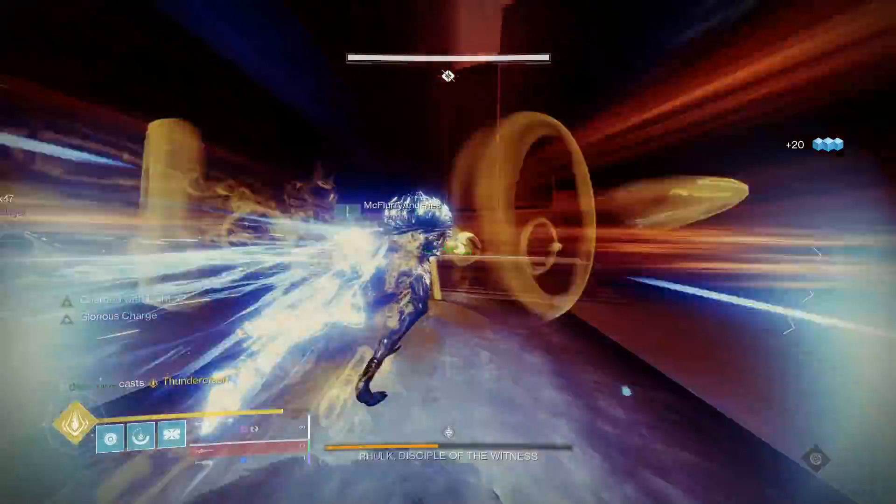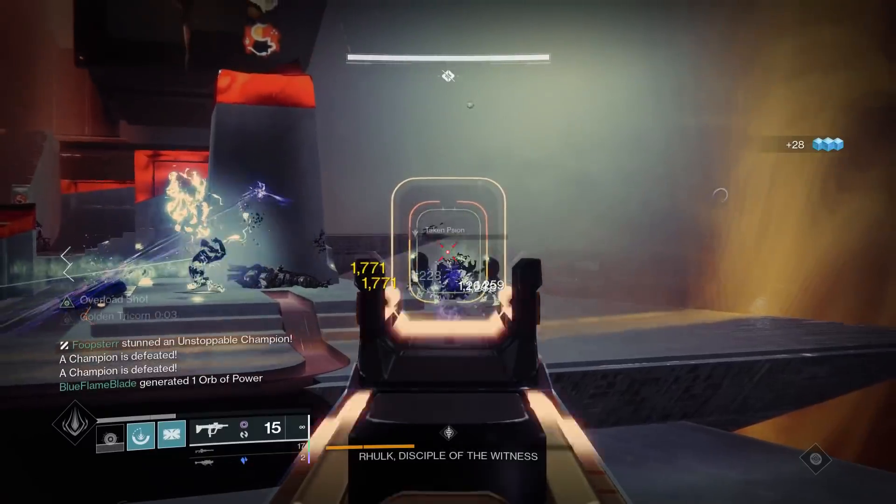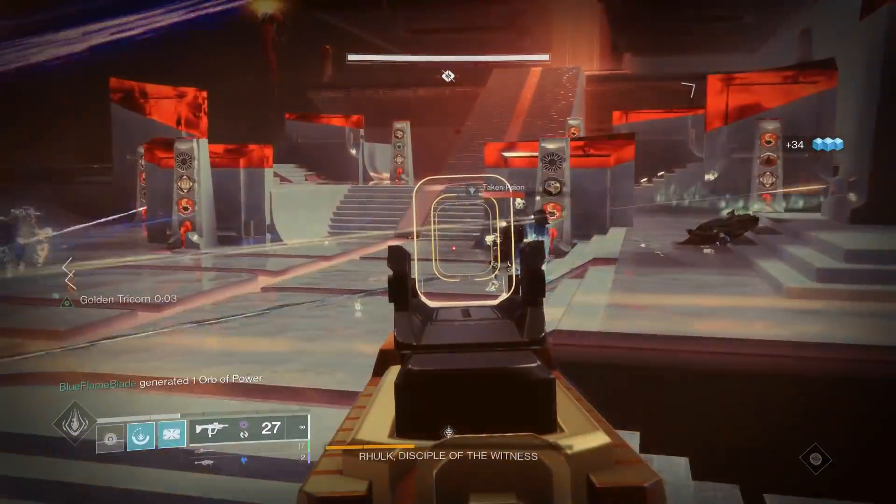While we're talking about heavy weapons, we also have the Cataclysmic from Vow of the Disciple. Don't want to forget this bad boy. Fourth Time's the Charm, Focused Fury — just really good for raid damage. If you're sleeping on this thing, drink some G Fuel and wake up. It's an absolute great weapon.